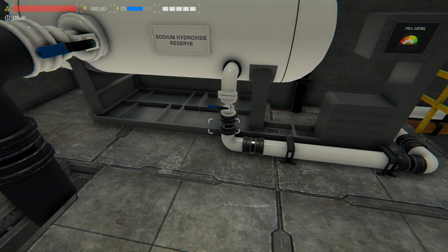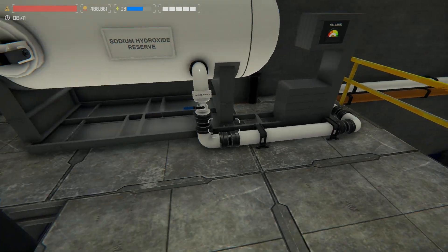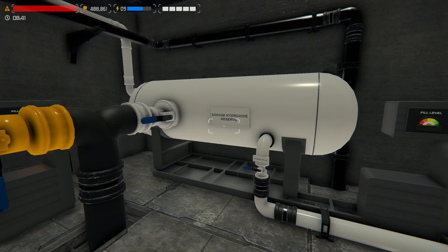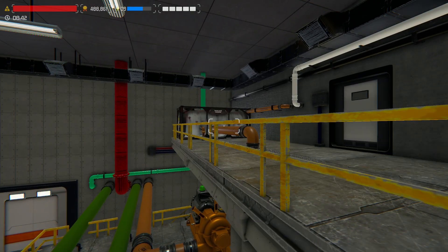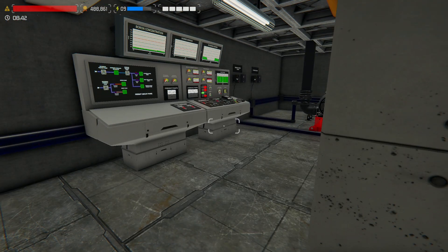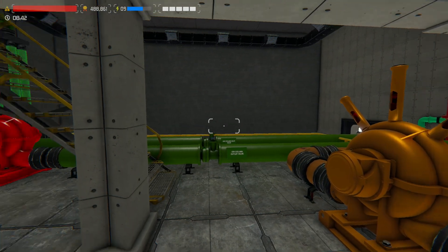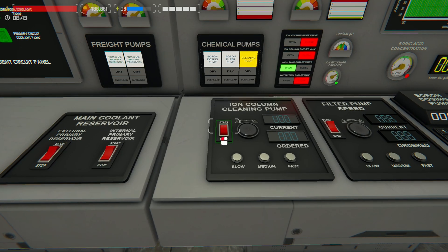I wonder if doing the purge valve may have helped in our reactor. If we kept these open, the mixture of sodium hydroxide and boric acid does create heat in itself, which may have actually helped us out — but I'm not sure if that's worked in the game code or anything like that. But we'll get this going.